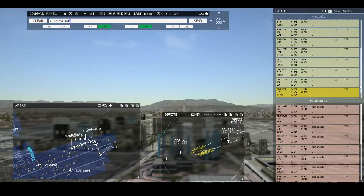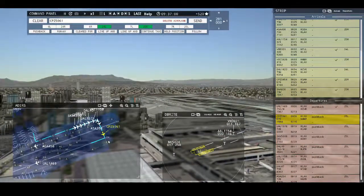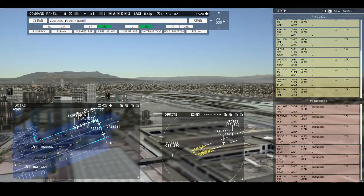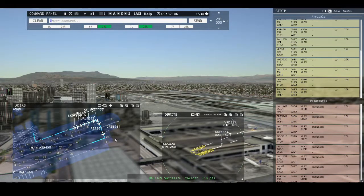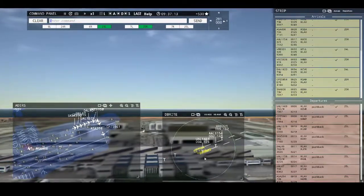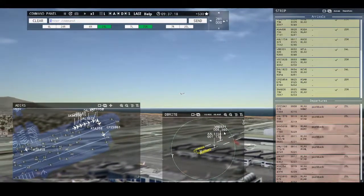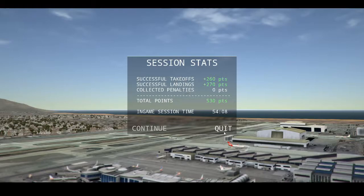Compass 5954, runway 25 right, cleared to land. Southwest 820, runway 25 right, cleared to land. Compass 5961, runway 25 left, cleared for takeoff. Spirit Wings 424, contact departure, good day. United 1469, contact departure, good day. Ooh, I have one go around. One go around. So far, no penalties in 54 minutes.